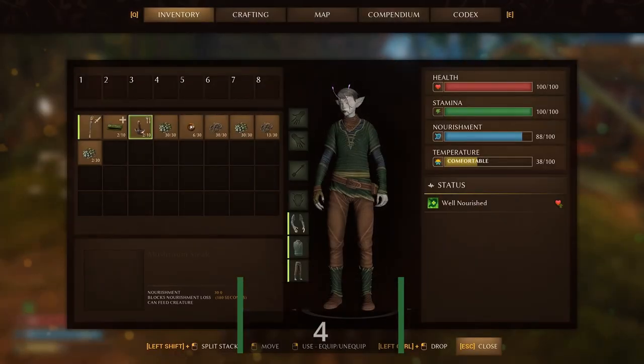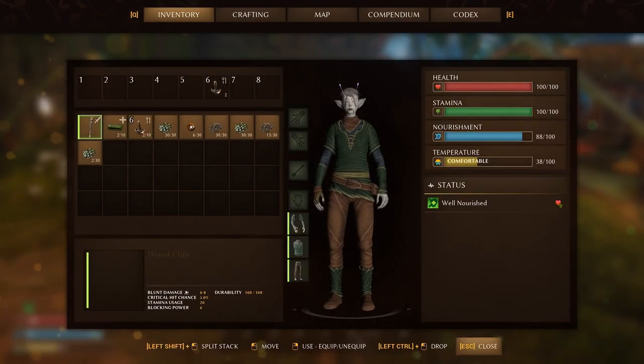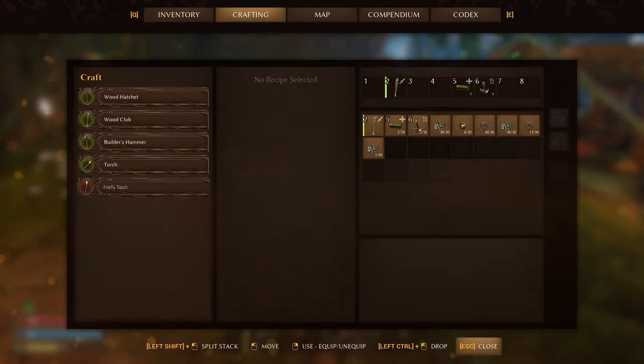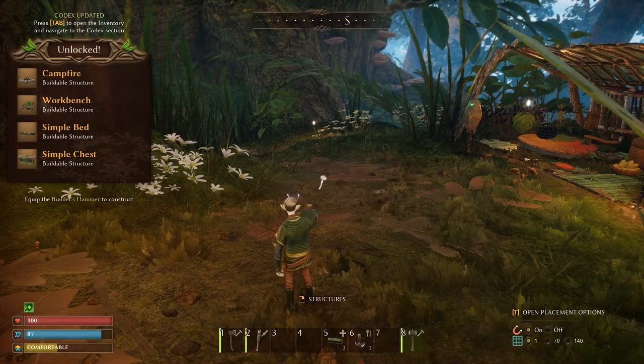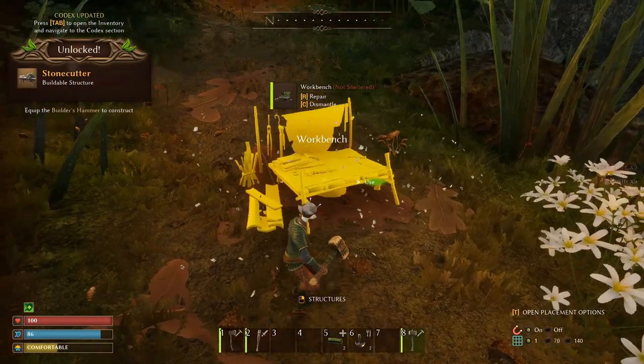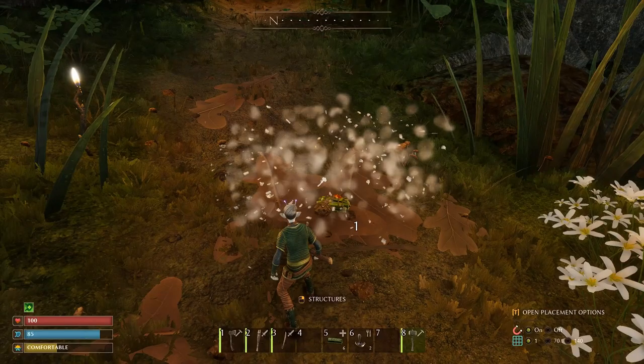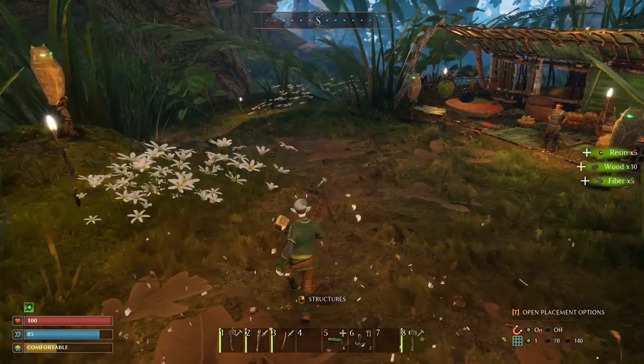The Vanguard have made sure to give you some supplies by way of some food, bandages and tools, but that won't be enough. Use Tab to access your inventory and hit Craft at the top of your screen. You will want at least an axe and a builder's hammer. With your hammer equipped, you can now make a workbench and craft yourself more bandages and a sword. You will need it — and don't forget your workbench: it breaks down and no resources are lost.